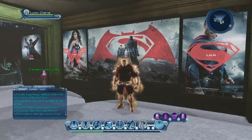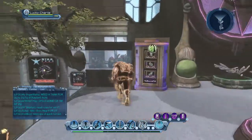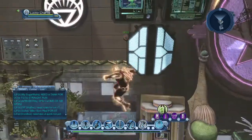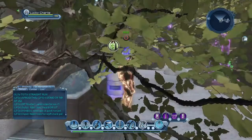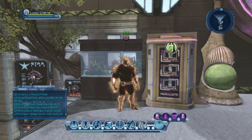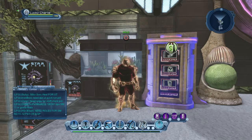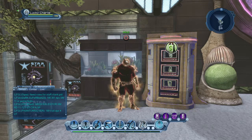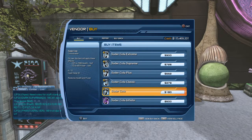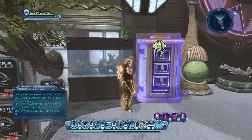Real quick, I forgot to do this in the last video — I want to show you what the base item looks like. So whenever you get this soda machine it will look like this right here. When you go inside of it, it's basically different sodas that you can buy, and you can repair here also. And you can sell stuff in your base.